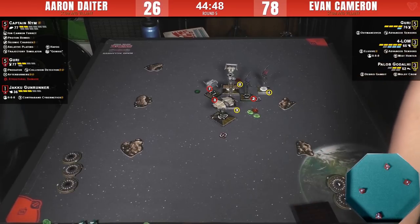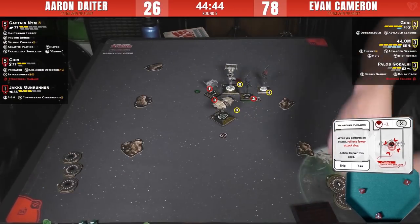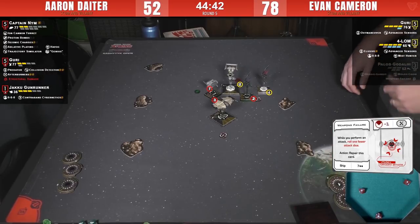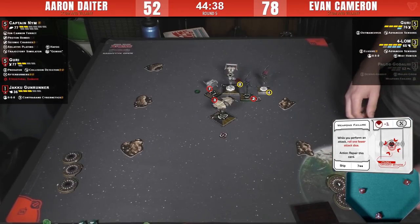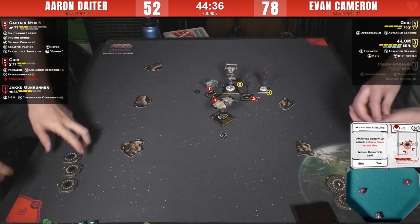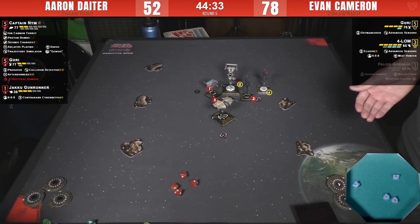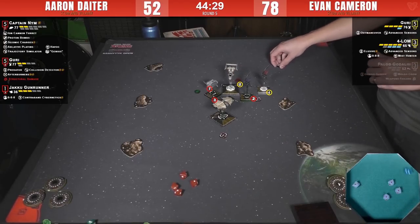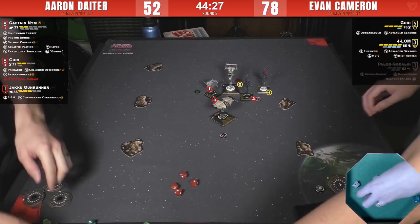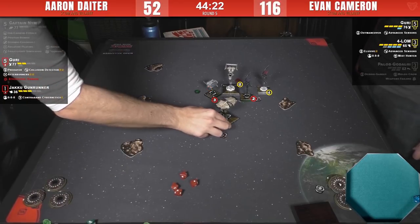With Outmaneuver Guri and ion, anything in that combination is great. Three hits and a crit out of Guri into Pallob — that's a dead Pallob. So Aaron is trading Nim for Pallob. For Evan, trading that works — he still has his Outmaneuver Guri who can do death-by-a-thousand-cuts, she's got Advanced Sensors, and Nim is out of usable bombs. Four dice from Forlom into Nim — and that's a dead Nim.